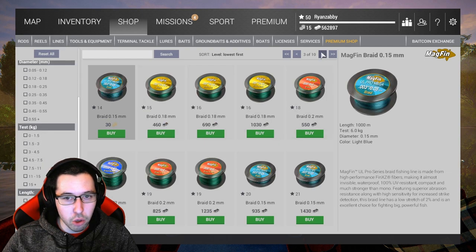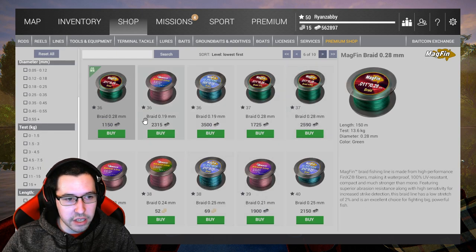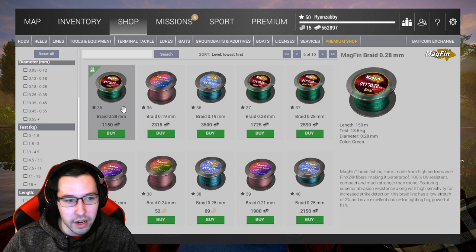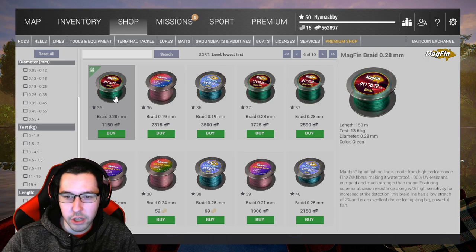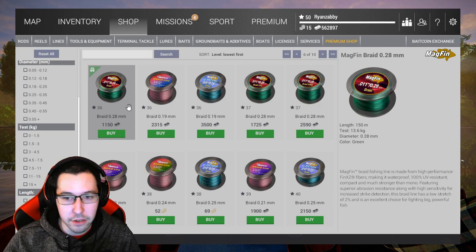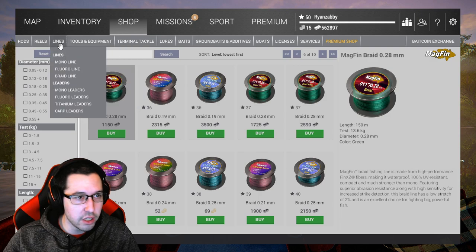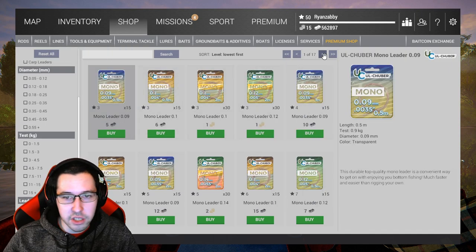For lines, go into Braid and scroll over until you hit level 36. Grab the level 36 Mag Fin 0.28 millimeter diameter braid. If you're not using metric it should be the same color on screen. You'll need to buy two of these since they're only 150 meters, so if you want extra line make sure you grab it before you leave.